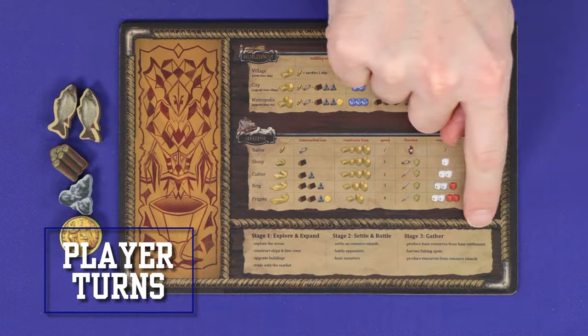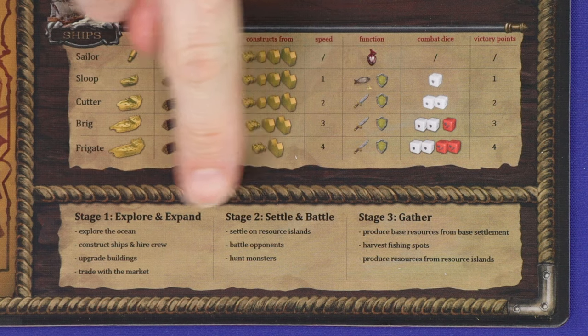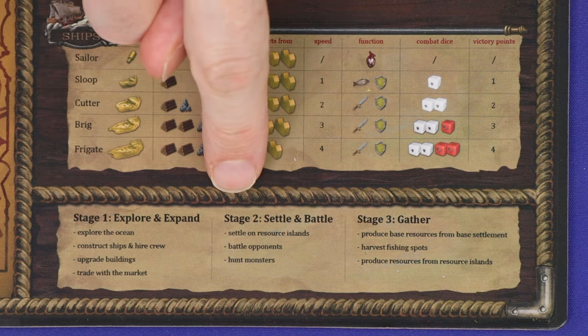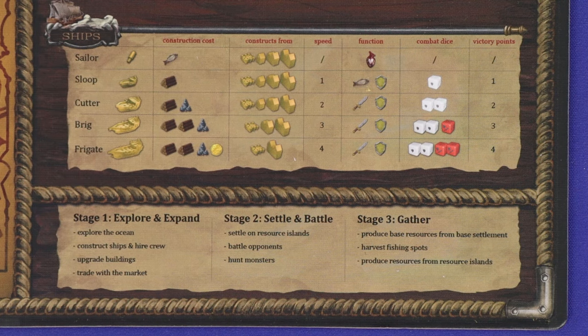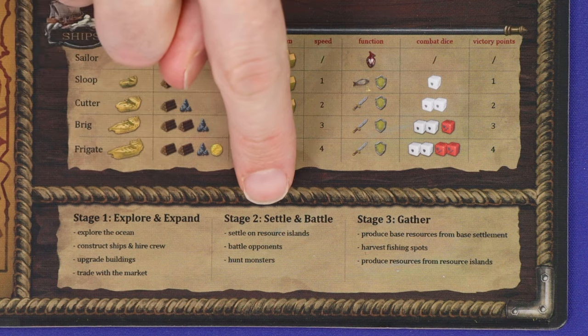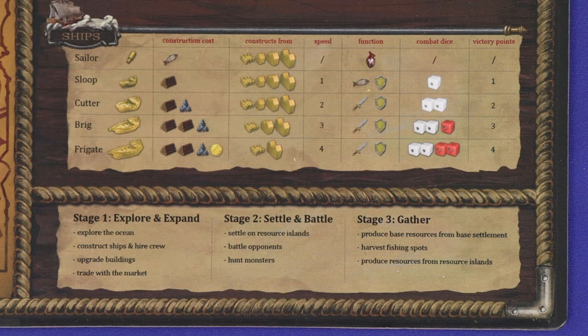Next you'll move onto the player turns. Each turn is resolved in three stages: first, explore and expand; then settle and battle; and then gather. Within each stage you can do a variety of different actions, up to as much as you can afford and in any order. But once you've moved from one stage to the next, you can't go back and do more actions from an earlier stage.